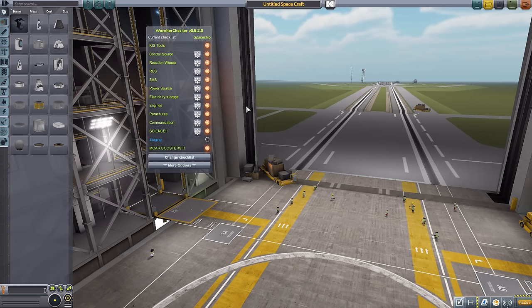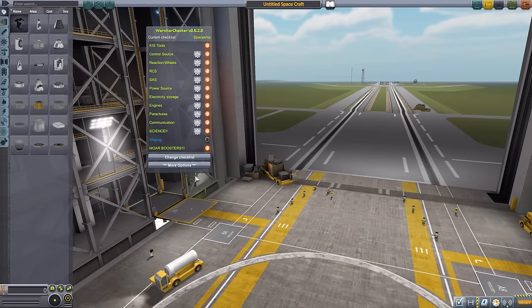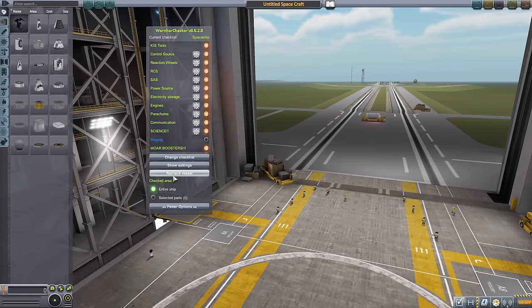If you're bored with a checklist or want to switch — say you're launching a space plane on a rocket and want to build the rocket first, then switch to the space plane checklist — you can go back and forth between them. Under More Options, we have 'Recheck Vessel': if you don't think a light has updated correctly even though the part is there, you can click this and it will re-scan the vessel to make sure everything is properly detected.